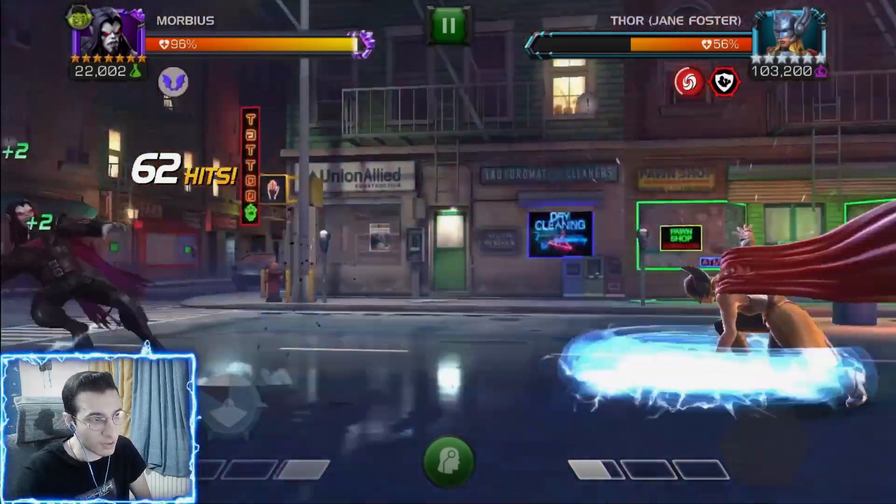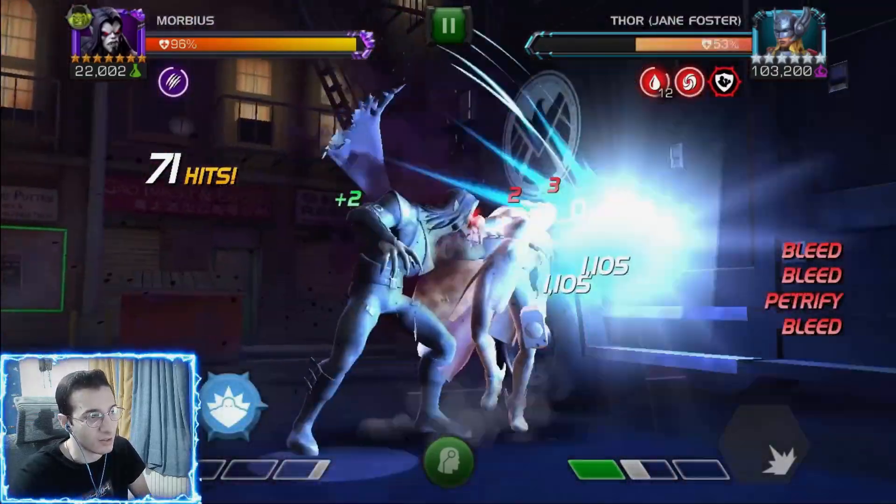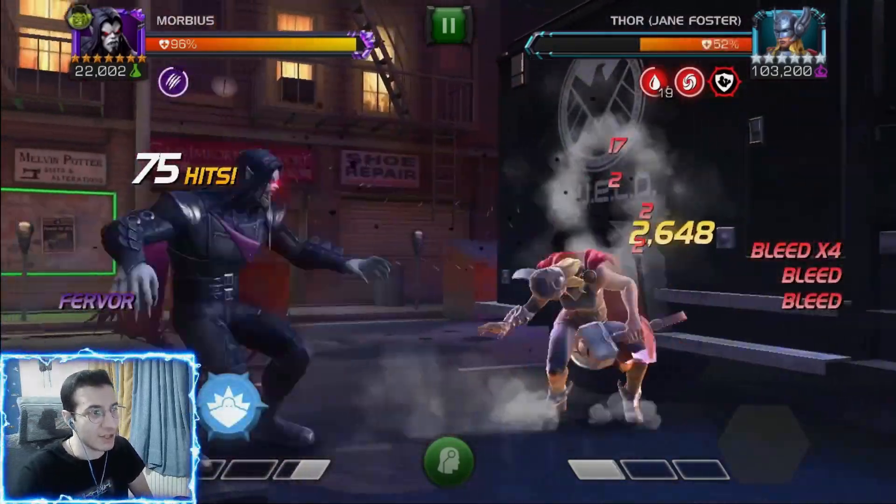We also have an indefinite Petrify — it's a 20% petrify and you'll see it when you have 10 or more bleeds. When the opponent is petrified, Morbius gains 1% combat power rate for each debuff on the opponent, capping at 30. So you want to stack those bleeds because you gain even more power.